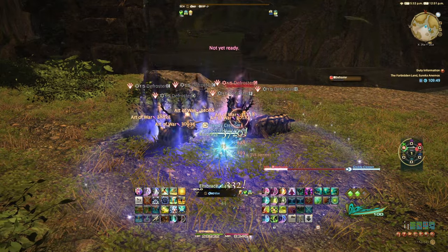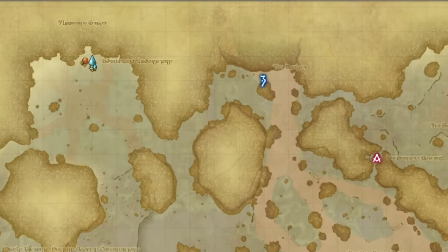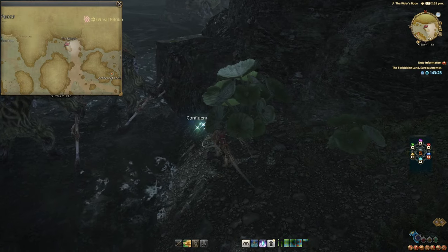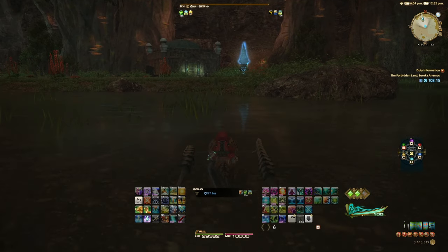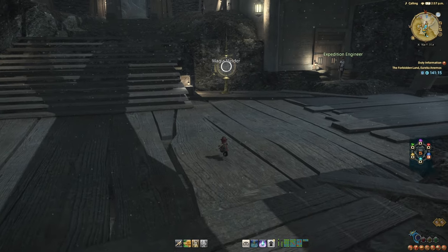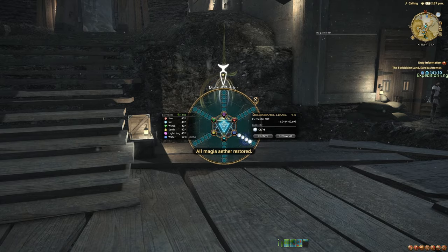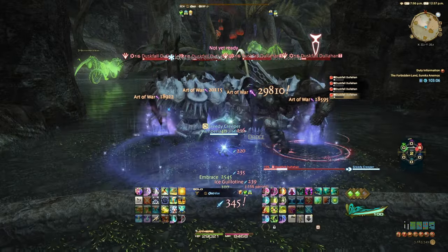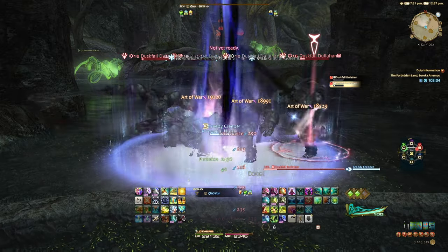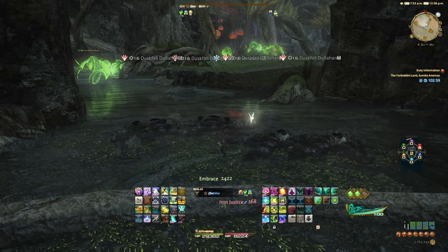Once you hit level 13, another quest becomes available. This one takes you up to the central northern part of the map, where you find more elemental crack rocks to fuel what has quickly become an addiction. While you're up there, attune to the Abandoned Laboratory Aetheryte in the northwest corner, then port back to camp, enhance your magia board, wrap up the quest dialogue with Krile, and get back to killing. Up to this point, I typically grind a path between the camp and the Wind-Torn Cabin on the east edge of the map, but for the remaining levels I head to the center and north-center of the map for level-appropriate targets.